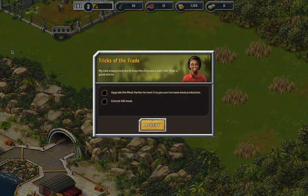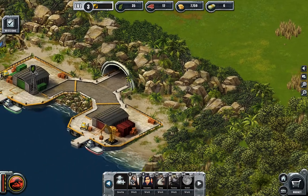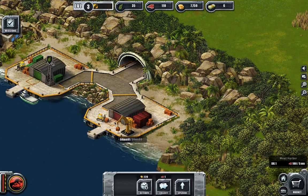Upgrade the meat harbor to level 2 so you can increase the meat production. Click - one thousand one hundred meat, and then one hundred. I'll do that now - the upgrade.